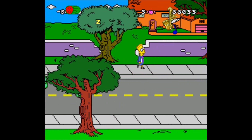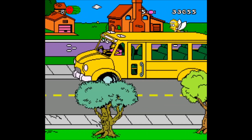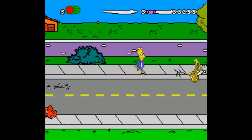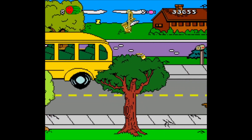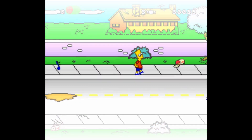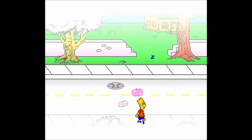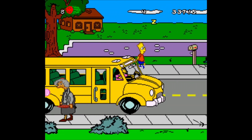We need to blow bubblegum into the Z's that are sometimes on screen. There's a Z — we'll blow a bubble to collect it. Now we got another sliver of health.